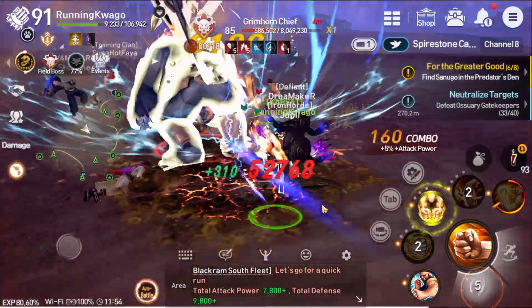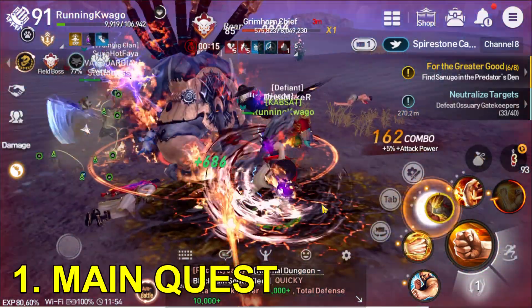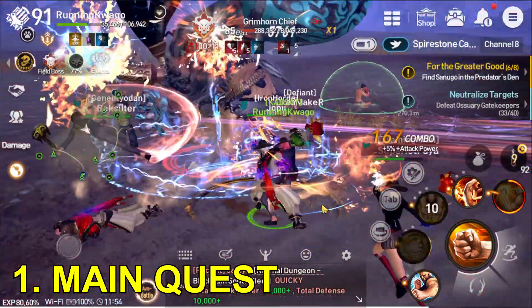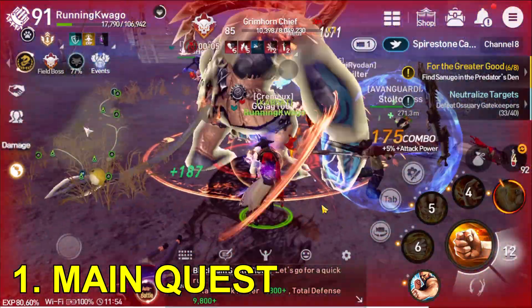In Blade and Soul, the first thing that you should do to level up fast is to do the main quest. This is highlighted in yellow at the upper right corner of your screen. This will open new maps for higher levels as the story progresses.